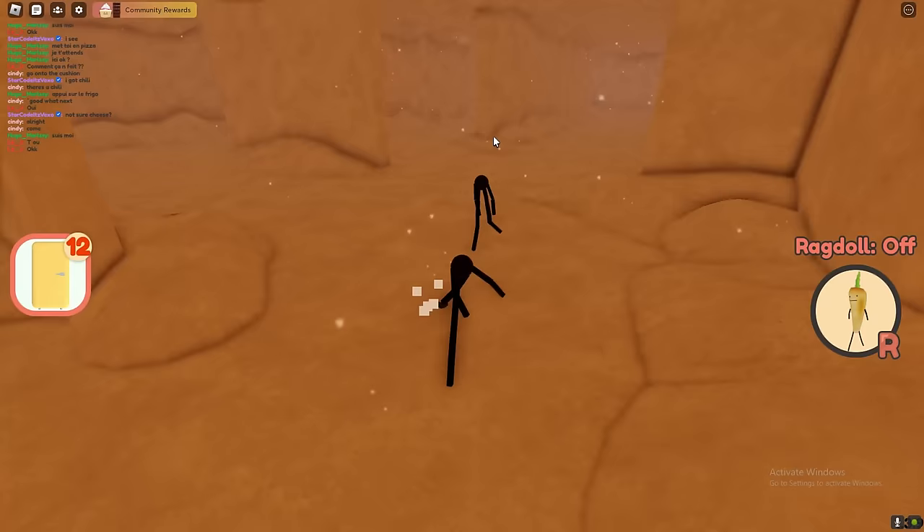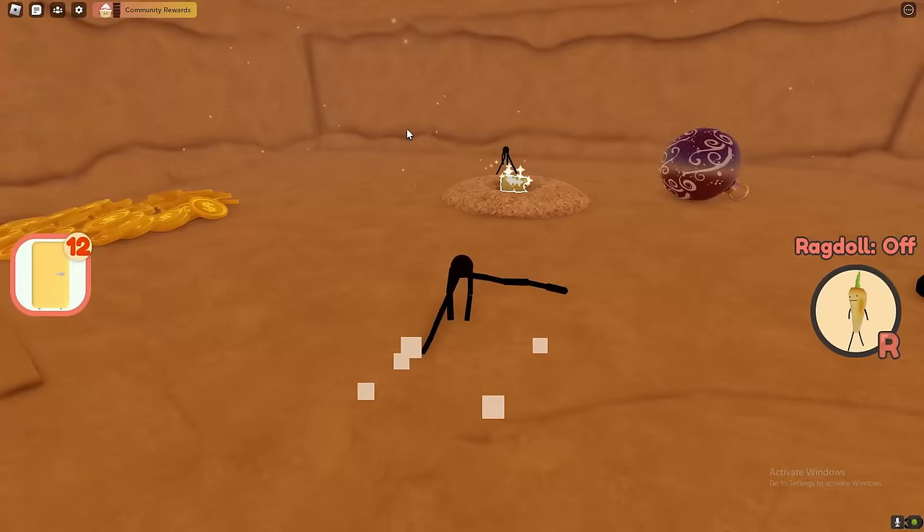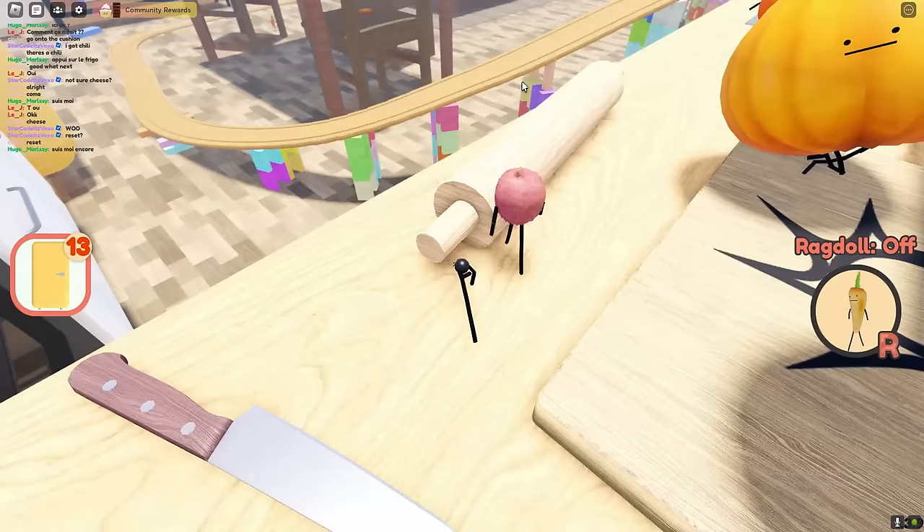There we go — small piece of cheese. You need a small fruit to actually get that. So let's go ahead and get the next one. So far though we are doing really really well.